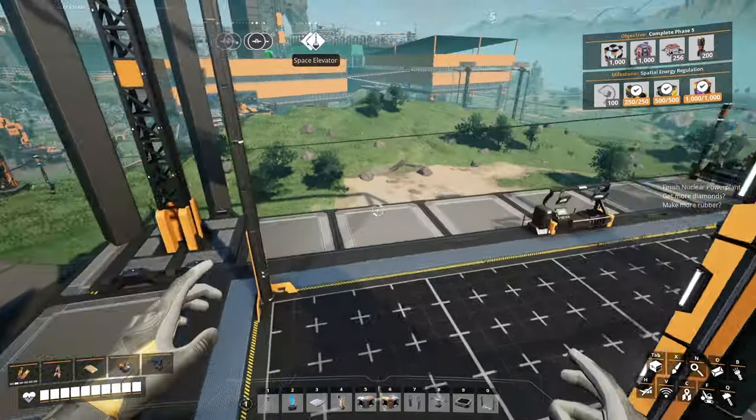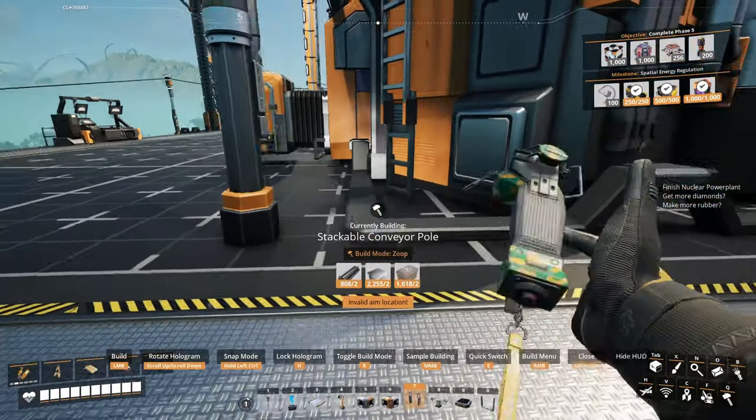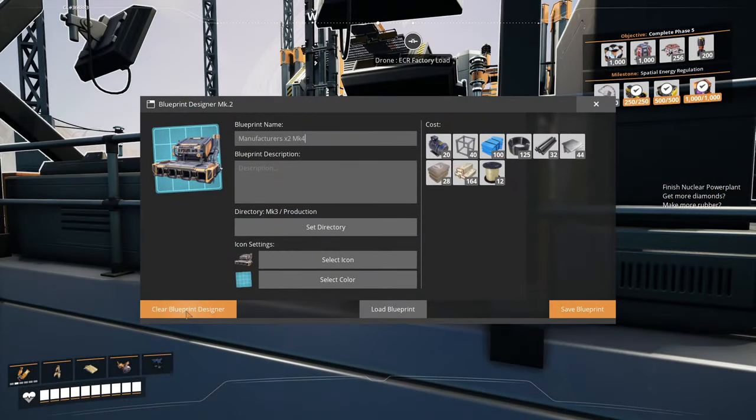I think it looks clean. So that's how we're going to do it, but you do have the option to move the output belt over here to the same height if you think that looks better. Other than that, let's dive straight in.